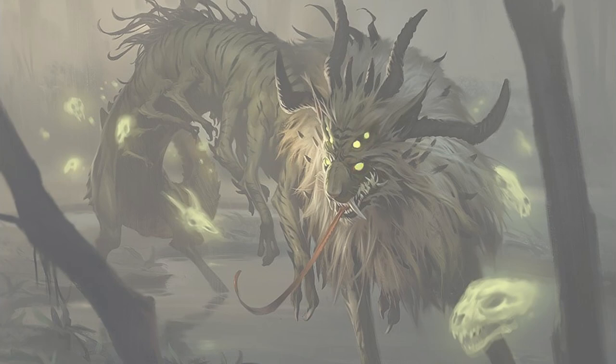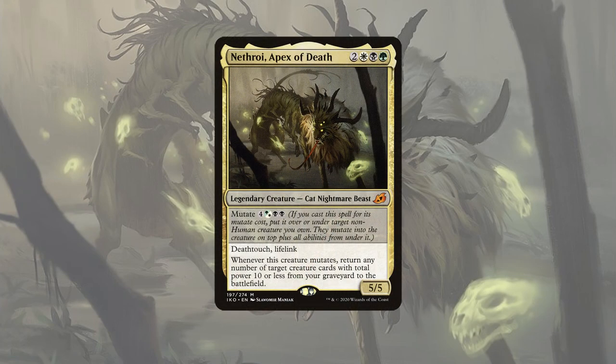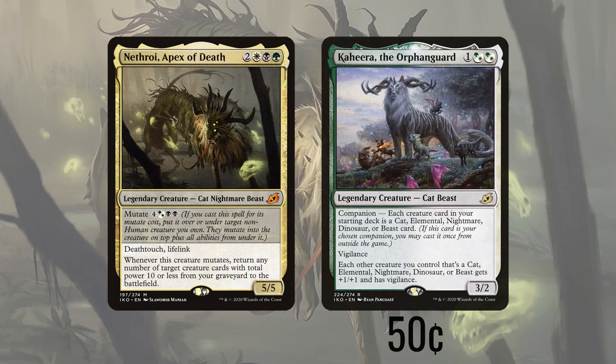To build this theme deck I had to find a commander that would either represent our Big Cat King or a cat he might have in his zoo. I went with the latter and chose Nethroi, Apex of Death. Nethroi is a 2-white-black-green for a 5/5 cat nightmare beast. It has deathtouch and lifelink, and the ability to mutate for four hybrid green-white-black-black. When it mutates we get to return any number of creatures from our graveyard with total power 10 or less to the battlefield. Our companion is Kahira, the Orphan Guard — a 3/2 cat beast with vigilance that provides an anthem effect and vigilance to five different creature types. The only creatures in your deck can be those five types, so of course we're running cats.